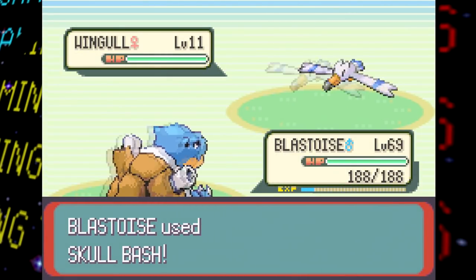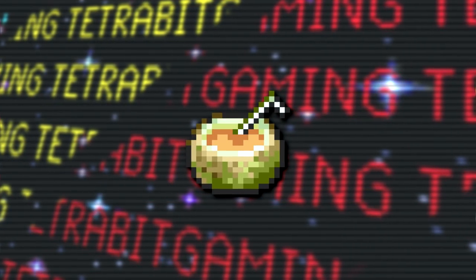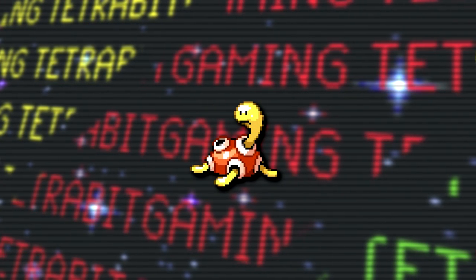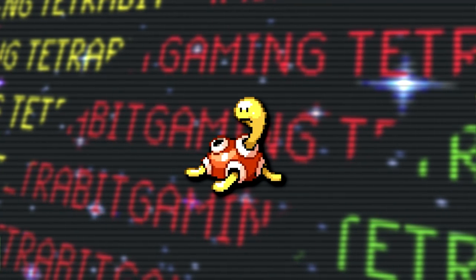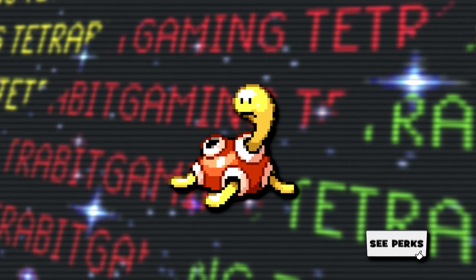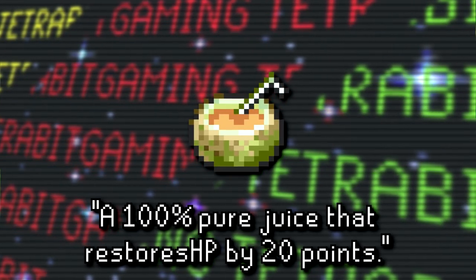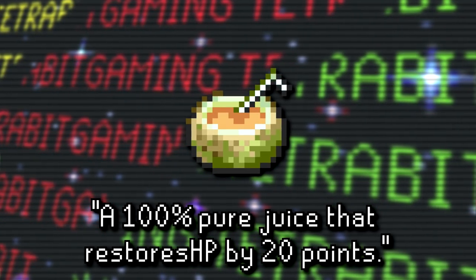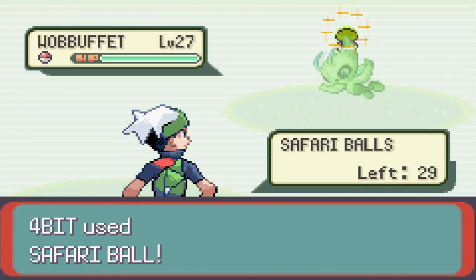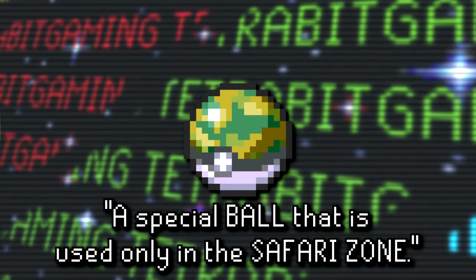Next up are two item graphics that aren't normally obtainable or never appear in the player's bag, leaving them unused. The first is the Berry Juice held item — in the Gen 3 games, this item is only ever seen held by Wild Shuckle, and although there were plans to have Wild Shuckle appear in FireRed, LeafGreen, and Emerald, that never came to fruition. The second item is the Safari Ball. You do use Safari Balls in the Safari Zone, but they never appear in the player's bag, so this sprite and its description are never seen.